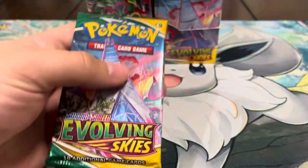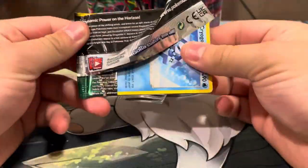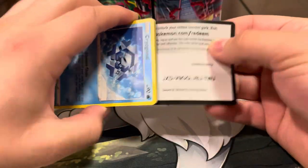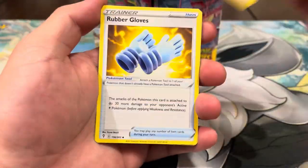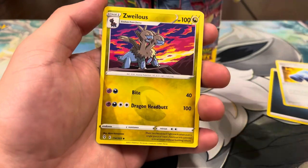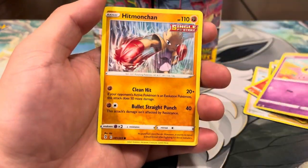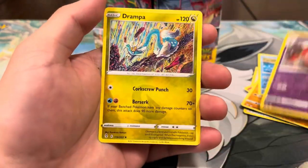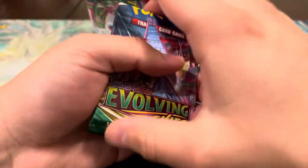Zero for two so far, but that just means all the good stuff is going to be in the back. Other than the alt arts, any rainbow, secret rare, or cards we don't have would be sick — anything for the binder. Third pack: Darkness energy, Rubber Gloves, Copycat, Zwelious, Cryogonal, Litleo, Cutiefly, Hitmonchan, Meloetta, reverse, and a Gardevoir — another code streak, we're at zero for three.